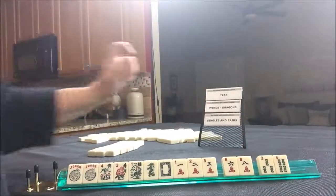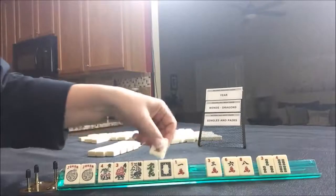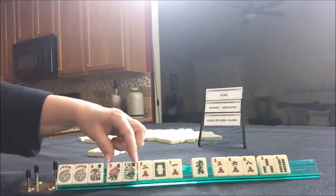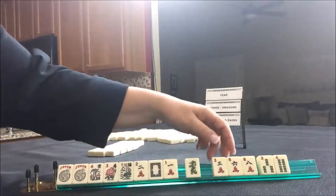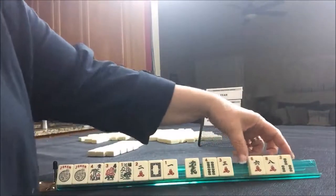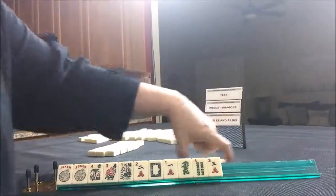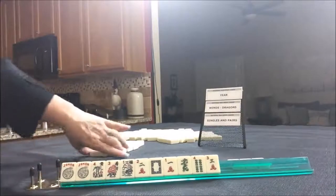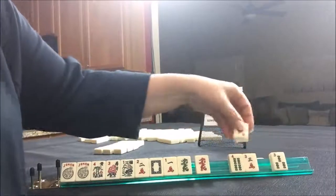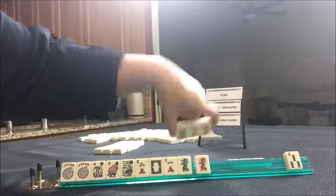Year, Winds and Dragons, Singles and Pairs. Since we have jokers and a white dragon, I think we should try for something with the year. Now we won't be able to use all these. Let's go ahead and give up these three and try for a year hand. There's a red dragon — equally risky. Let's pass them.